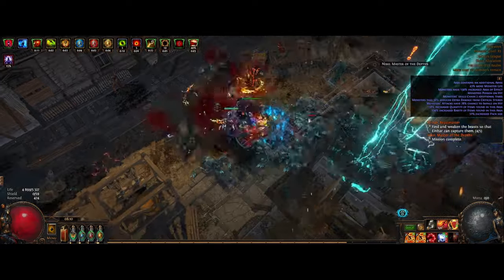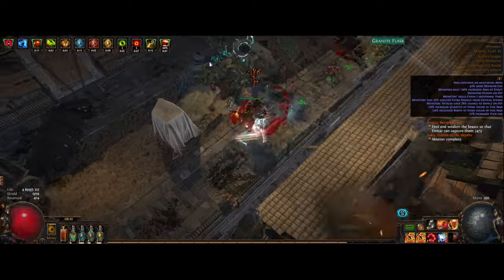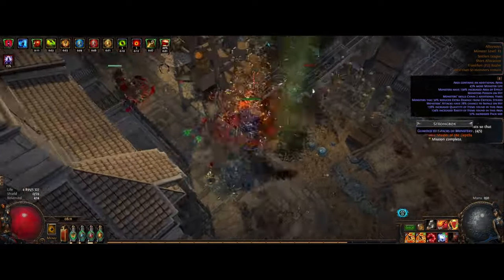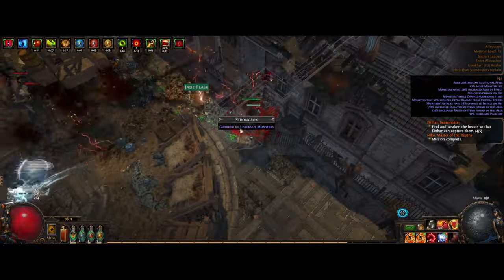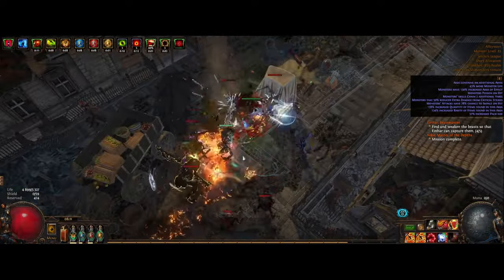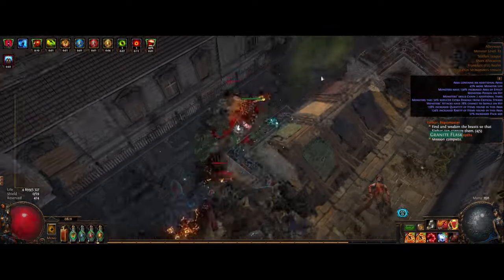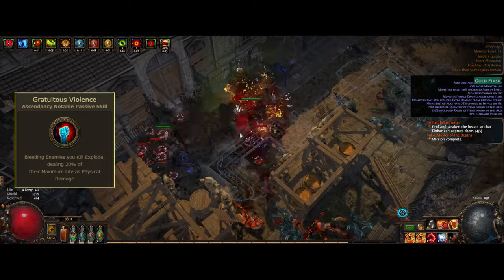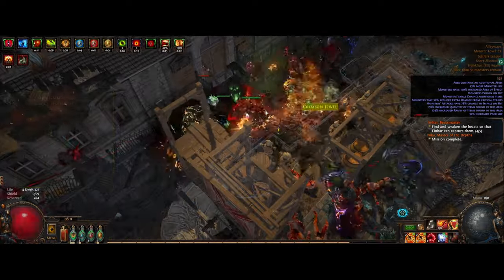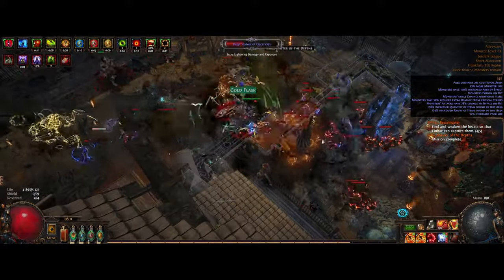At the moment we're currently at just above 1 million bleed DPS, and that's pretty normal with this setup. You are able to do most content — single target is where the build doesn't really shine, it does the job but might take a little more time. Where the build really shines is mapping: you just want as much mob density as you can get. You are basically unkillable, and with the updated Gratuitous Violence — which got a buff making a bleeding enemy you kill explode dealing 20% of their maximum life as physical damage — it's really nice to get these bleed explosions while moving around. Really strong mapper build overall.